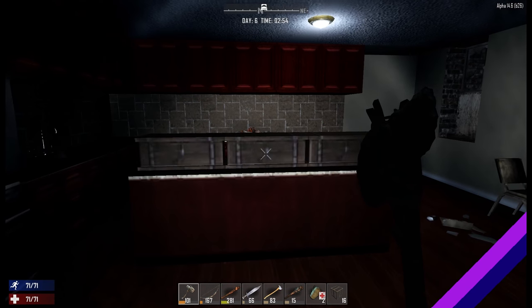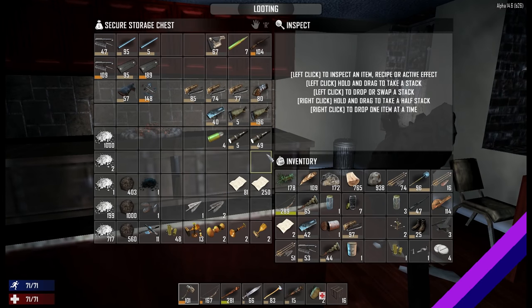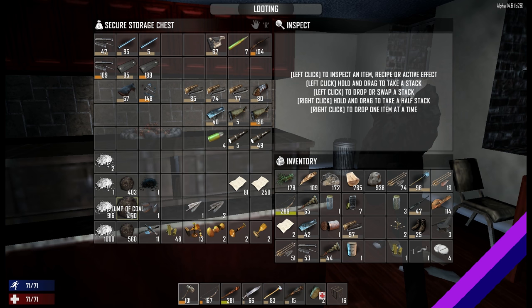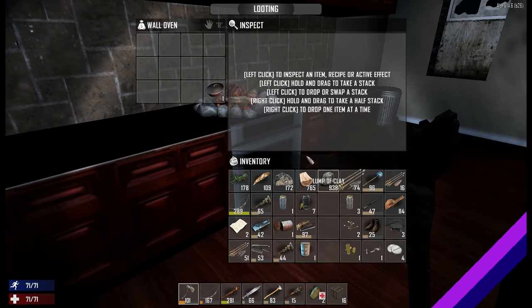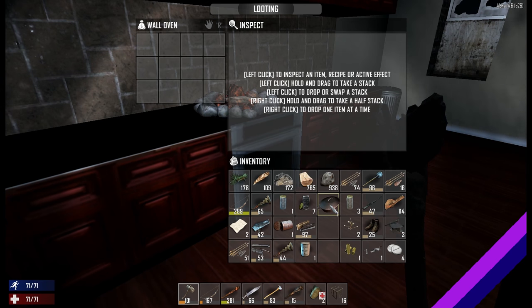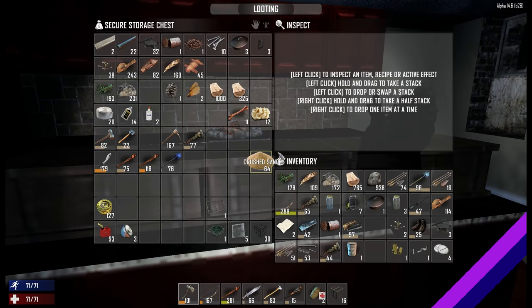How much gunpowder do we have? There is no gunpowder at the moment, but we have enough coal and nitrate powder to probably make nearly 2,000. That's pretty cool. It is one for one, isn't it? Two. So maybe 1,000 then — it's two coal and potassium nitrate to one bit of gunpowder. So we kind of need to get mining at some point.